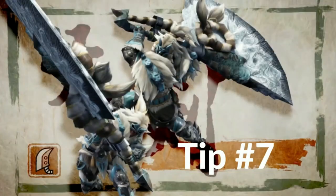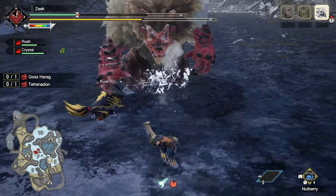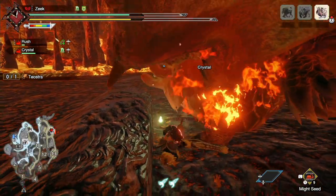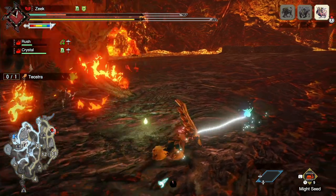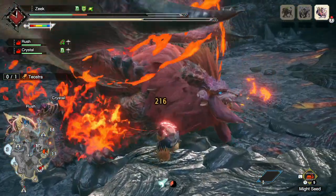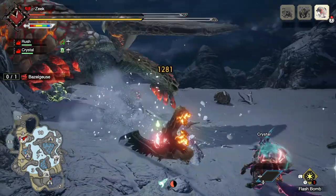Greatsword tip number seven: don't forget your health when using Hyper Armor. Hyper Armor is a great mechanic that makes you the immovable object, but the downside is you're still taking chip damage. You will be especially vulnerable if you enter a Hyper Armor state where attacks do multiple ticks of damage — in a Rage Slash or Adamant Charge Slash animation all those multiple ticks add up and you could faint. On the other hand, a Tackle can only give you Hyper Armor for one tick of damage and wears off quickly — those subsequent ticks will knock you out.